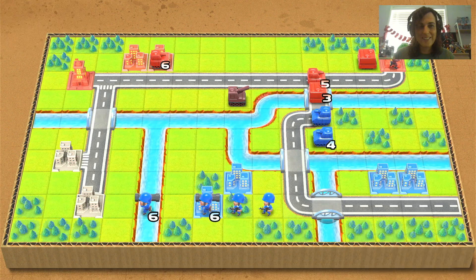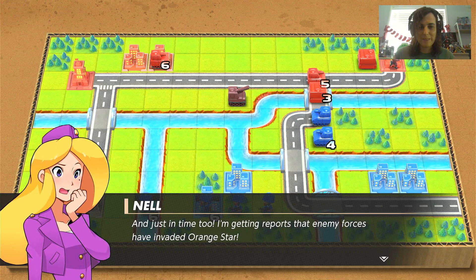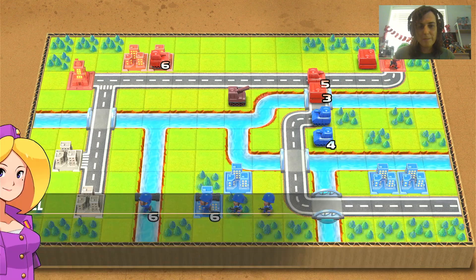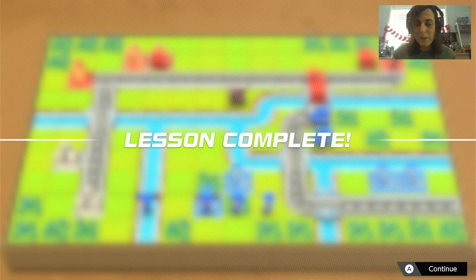Congratulations! We're ready to take on anything. Enemy forces have invaded Orange Star. Keep an eye on your stats - luck plays a small part in every battle. Well, that's our lesson complete. So that's the introduction to Advance Wars, the tutorial section. That's a good place to stop this video. Thank you for watching - I will be back with more great gameplay videos soon. Let me know if there's anything you want to see, and don't forget to like and subscribe. Thanks for watching, bye!